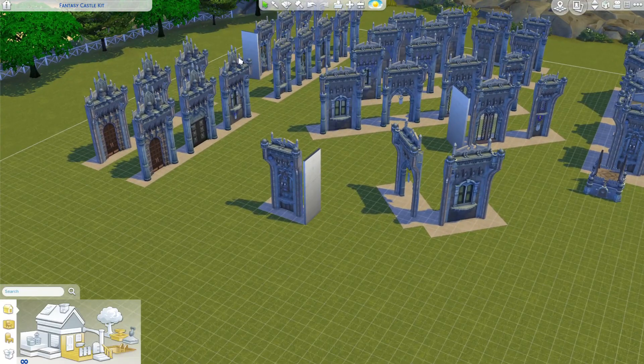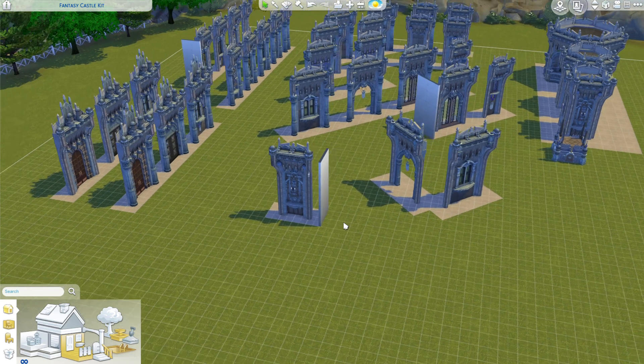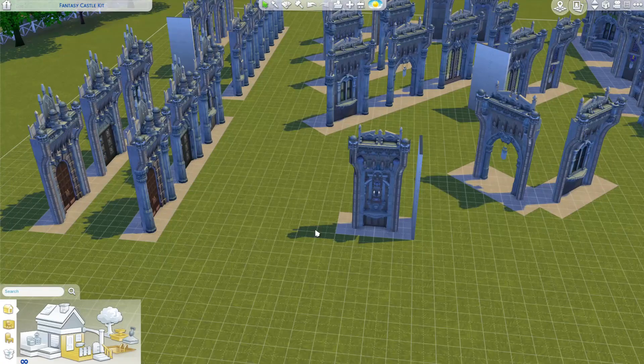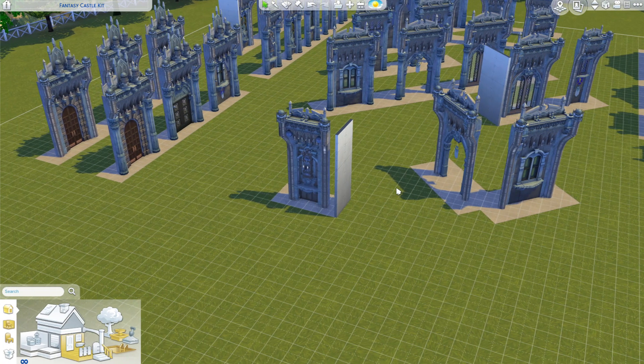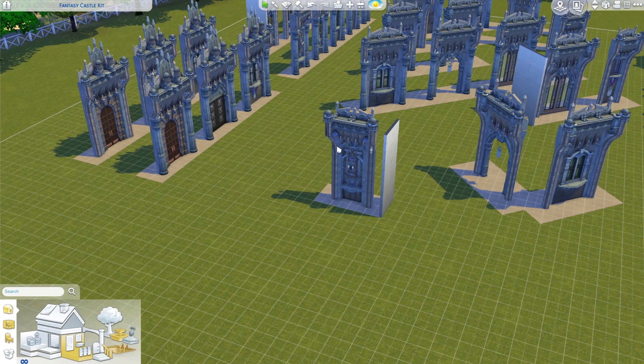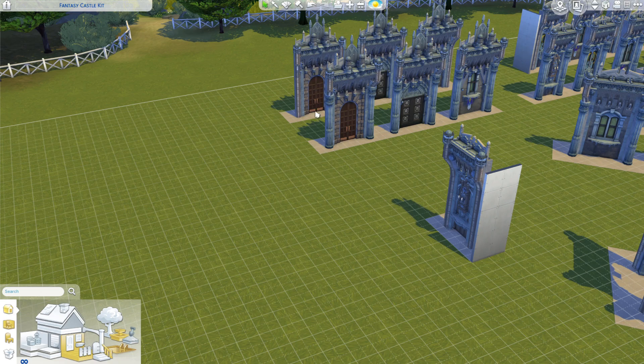I was originally going to have all of these available without the side columns on them, but it's going to end up being a ton of rooms in the gallery and it's going to be confusing because people aren't going to know how to use them if they haven't seen this video. In future kits I'm going to make them a lot easier to use — I learned a lot through creating these about what not to do next time. Something that might actually be easier is to use the simple ones because there's going to be less items for you to delete.